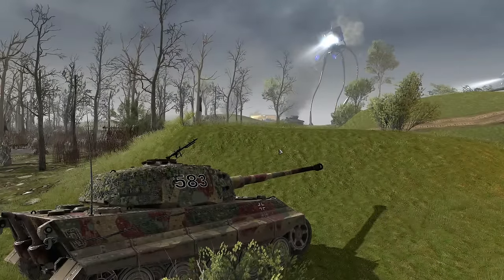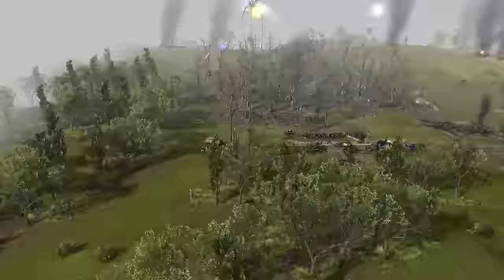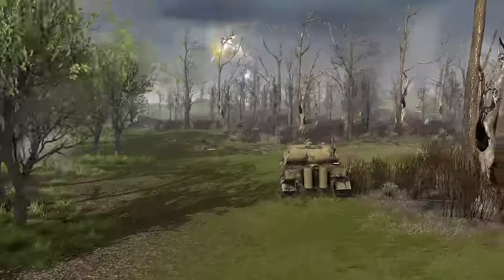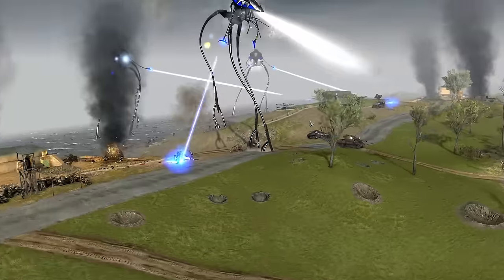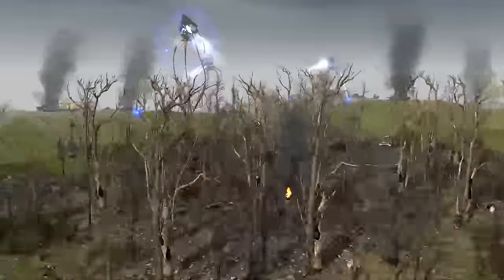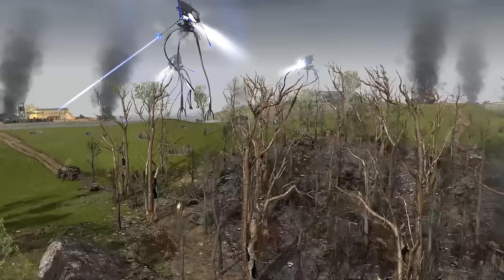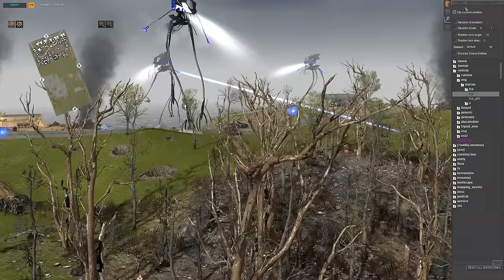We've got some good King Tiger positions back here, and there's a lot of HE and AP shells hitting these things. Even the AA gun is going after it right now — tons of fire going into it. It's just one of them and it's still not even close to dead. There's like an energy shield — maybe that weird little energy burst was its shields going down.